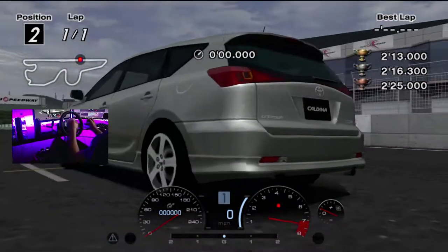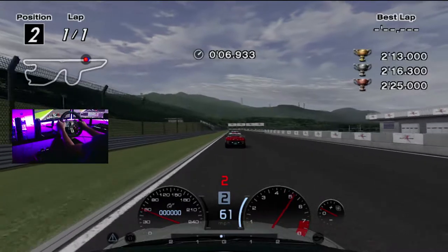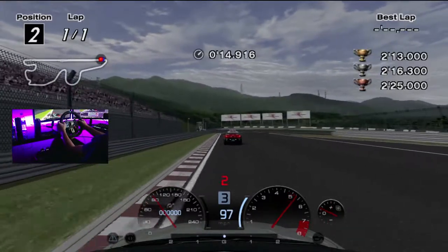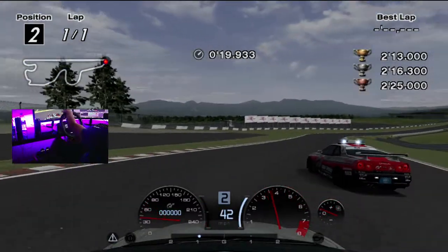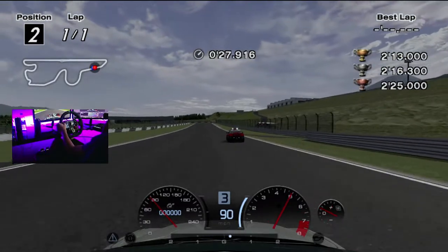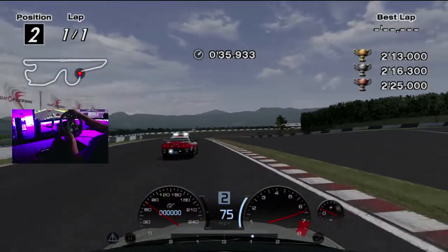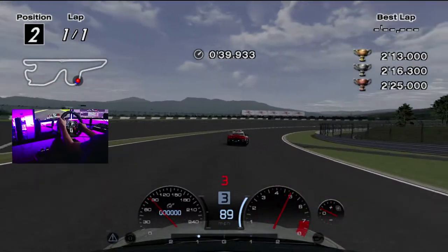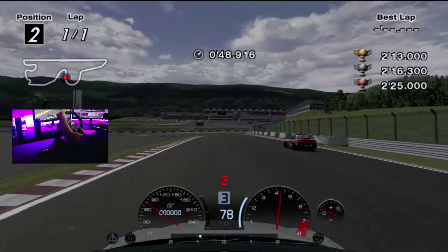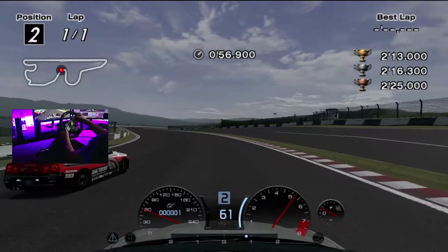Now we're on the new Fuji Speedway layout — the 2005 GT circuit — and you can see the second half of the track is completely different. Not a really big fan of this track, but it looks cool, looks like a brand new track. You almost saw me hit the pace car there — yet again, another instance where you're kind of at the mercy of it. This section is a lot less tight than the '90 circuit. Even though there's a lot of runoff, if you go into it with all four wheels in the grass, it's gonna fail you anyway, so just try to stay out of it.